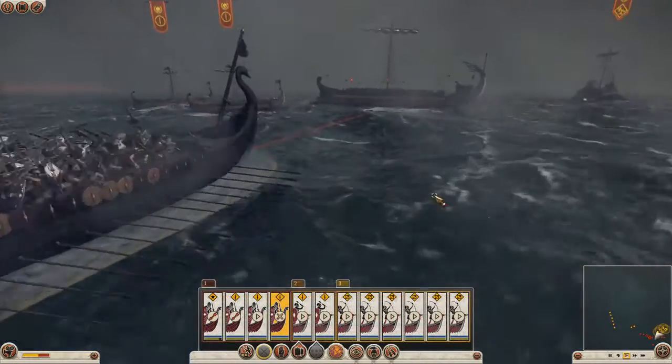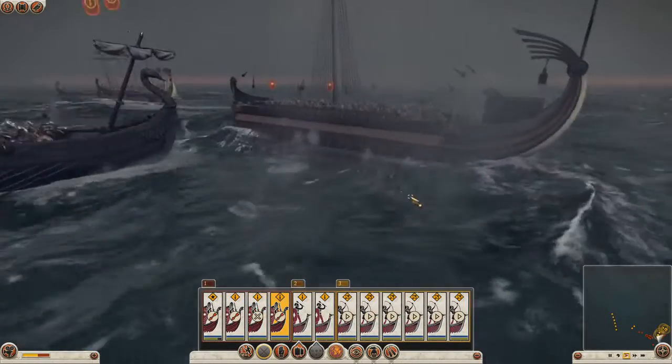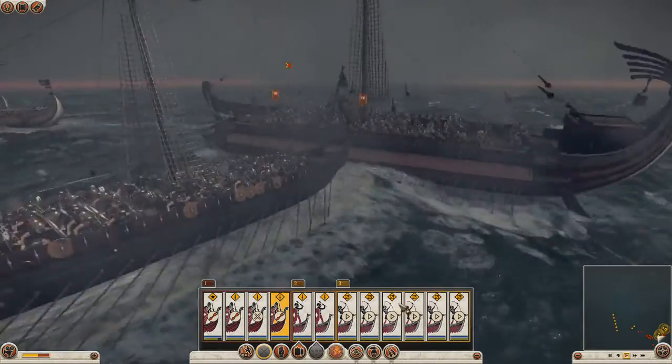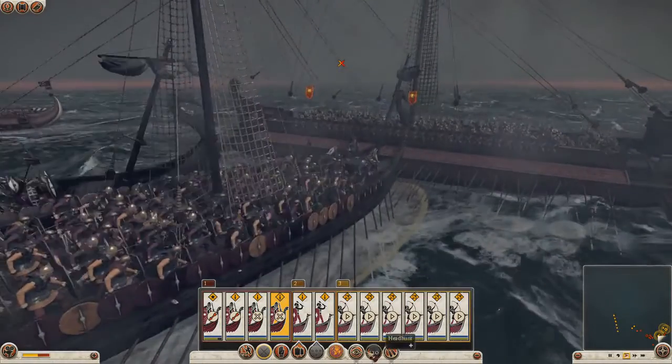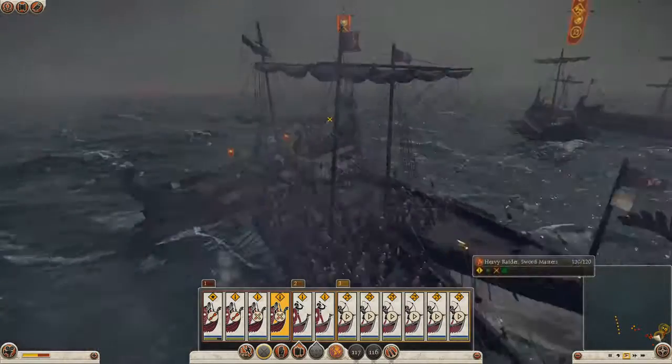These Swabian Swordmasters are front-loaded, hard-hitting melee combatants, so we really want to get boarding those enemy ships and activate their special abilities, which are Frenzy and Frenzy. So they'll fight really hard and can go toe to toe with some of the hardest troops out there.